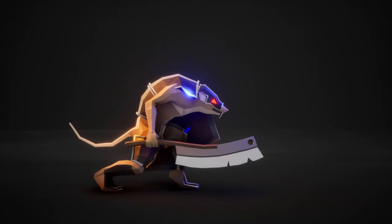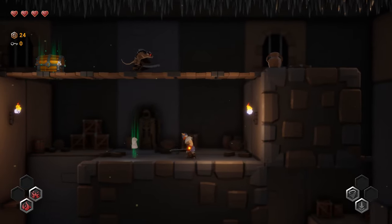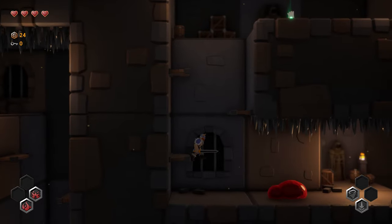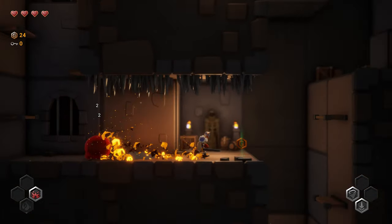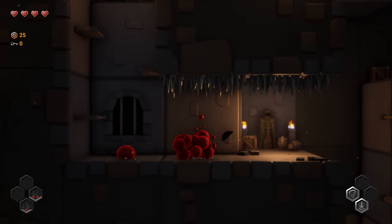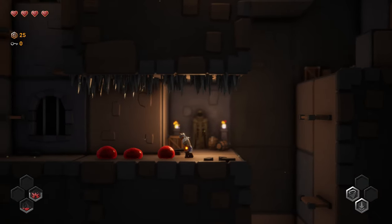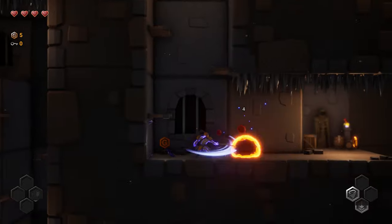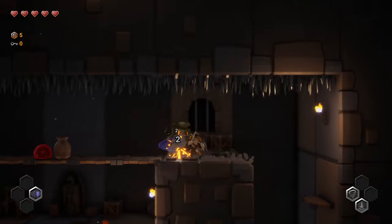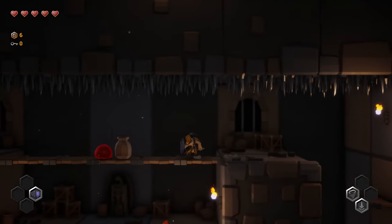I intend to add more animations like this to the rat enemies in the future — I think it brings a lot of personality into the character. Another new enemy I have created is the big blob, which is just a bigger version of the little blob, but when it dies it splits into two smaller blobs. It's a super classic fantasy trope but what's not to like?